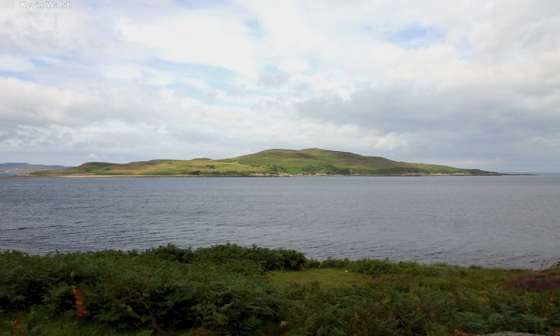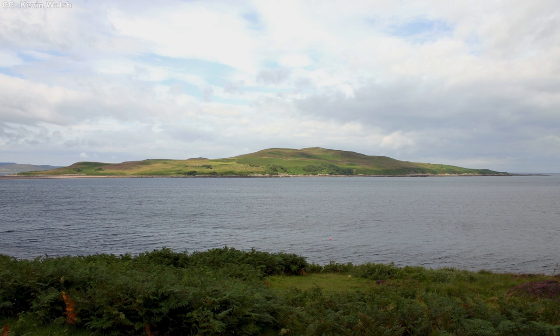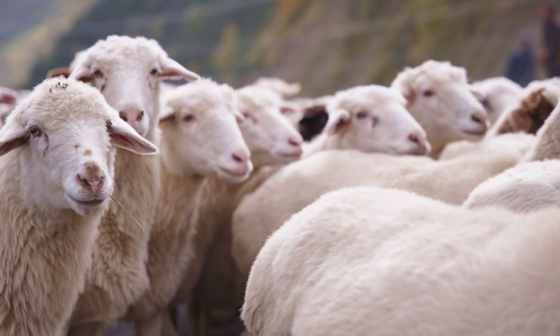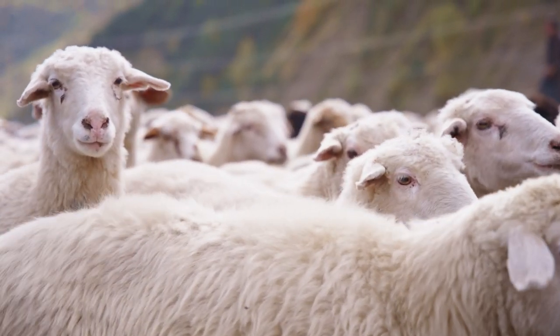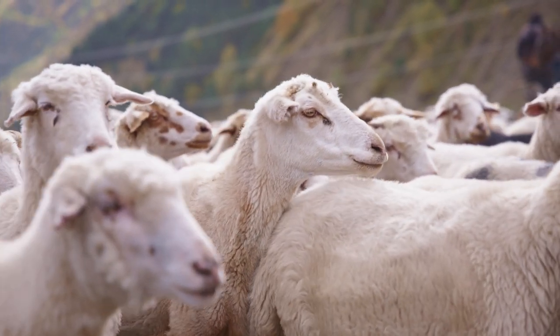The trouble was Porton Down itself was way too close to major population centers to run such an experiment — one change in the wind and half of Salisbury would be rendered uninhabitable. They needed somewhere remote, somewhere no one cared about, that was also close enough to a military base for logistical support. Somewhere like a certain small Scottish island. Gruinard was compulsorily purchased from its owner and declared off limits. Between 60 and 80 sheep were shipped to the island and placed in wooden pens, heads firmly downwind of the test site.